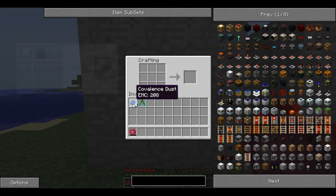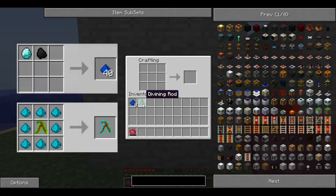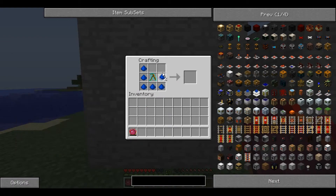To make this you need 8 High Covalence Dust and 1 Medium Divining Rod. Place the Divining Rod in the middle and surround it with dust, and it produces a High Divining Rod. As you can see, the colour around it has changed to match the dust.